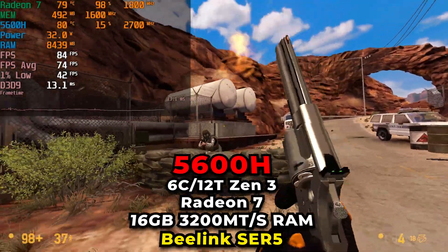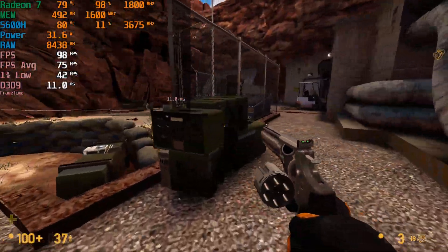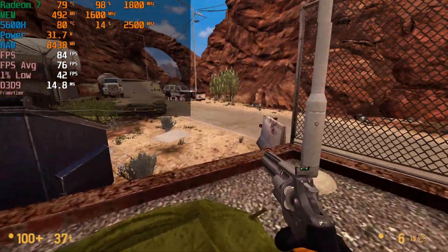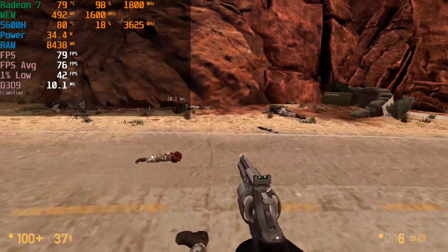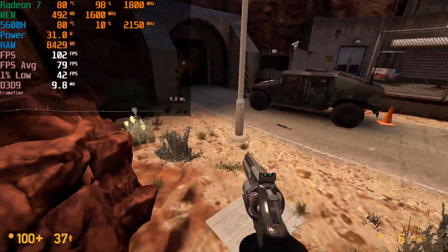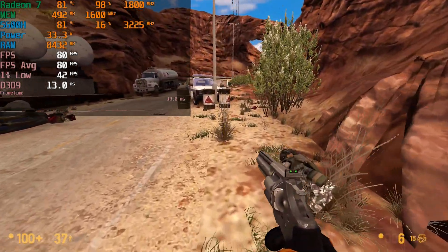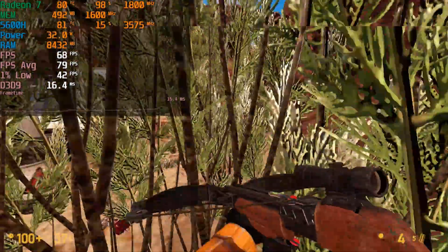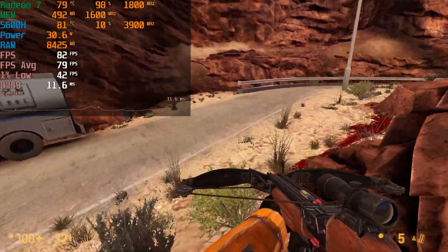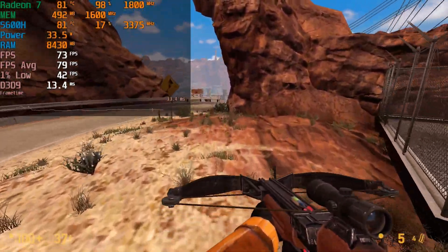We've taken a look at this game before running on the Ryzen 5 5500U, and what we found with that specific system was that at the 15 watt TDP — which is what the chip itself is set to stock — the game was really struggling along. It took going all the way up to around 28 watts for things to actually start to pick up in terms of performance, so it was surprisingly demanding. This chip on this specific mini PC has a target TDP of 35 watts, and what we end up getting out of that is actually surprisingly good levels of performance.